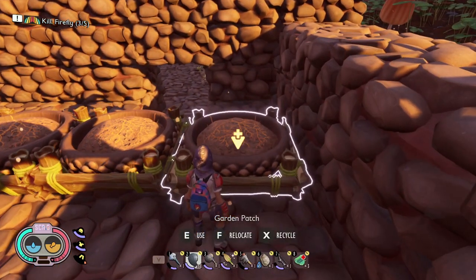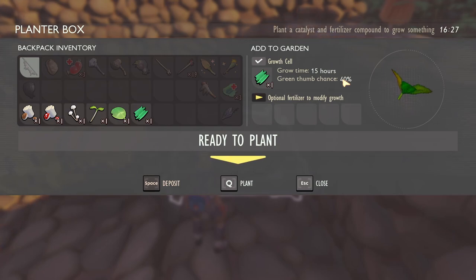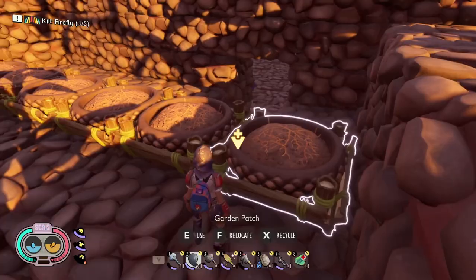We'll start with the plant fiber. As you can see, the grow time is 15 hours and the green thumb chance is 40%. I don't really know what the green thumb chance does — this is the only item currently that has it. I'm guessing it's something coming in the future, or it may give you more results when you harvest. There are five slots to put fertilizer in, which I'll talk about in a bit.